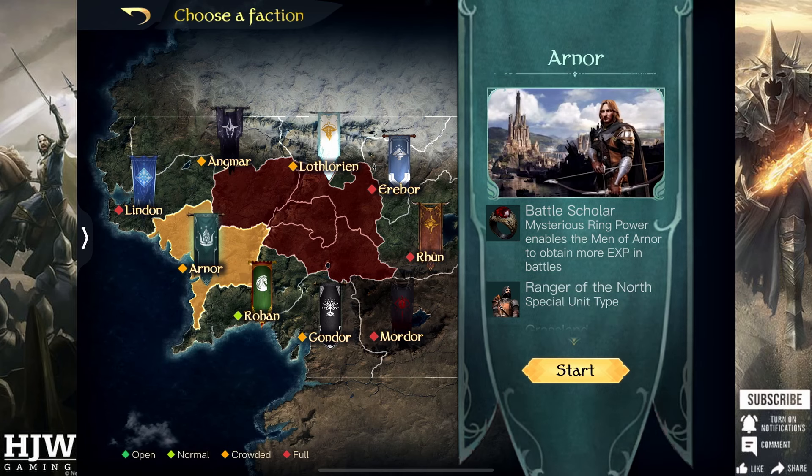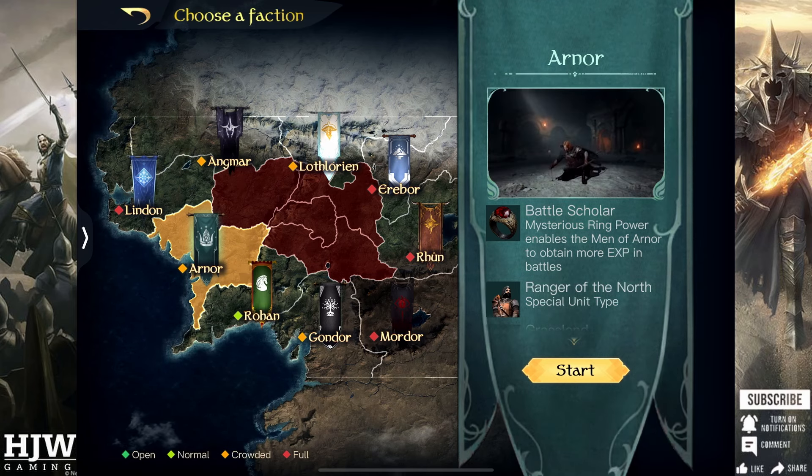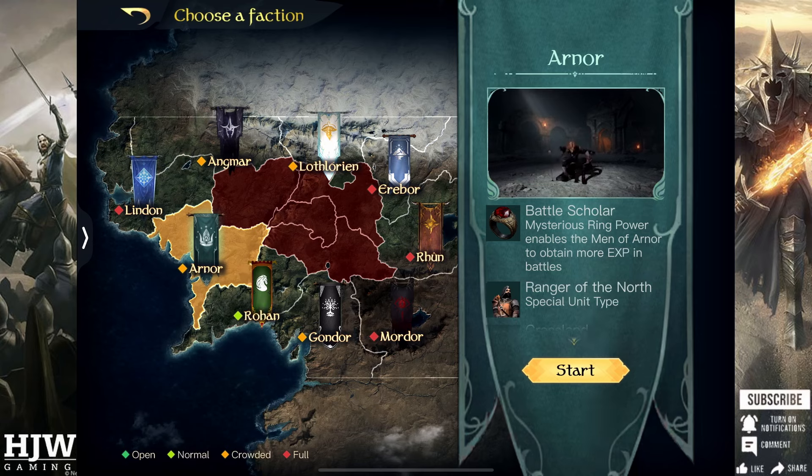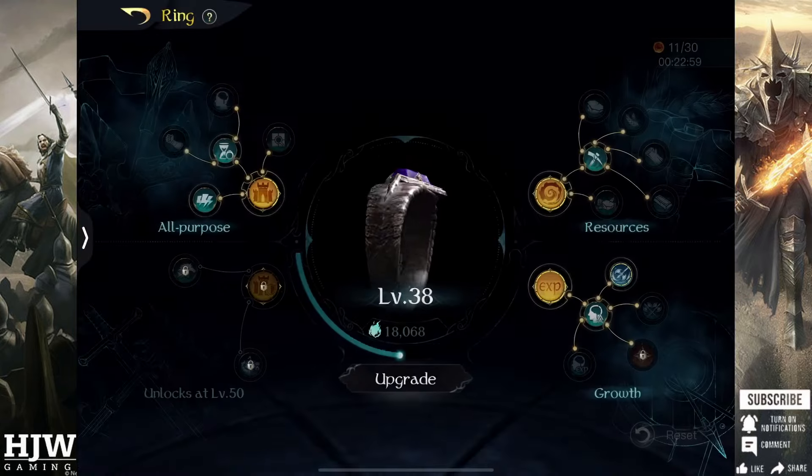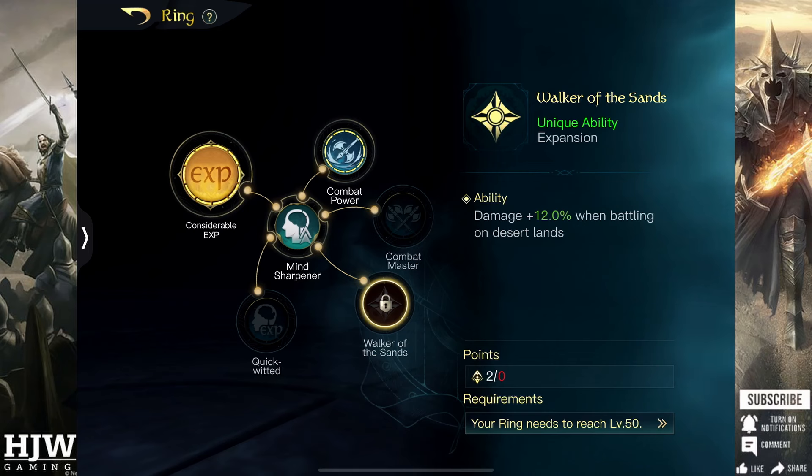One thing to bear in mind with all of these is that most of them aren't takeable before ring level 30 and most are ring level 50. So these should be taken pretty much as soon as you get to ring level 50 if they're a good skill — Lothlorien, Erebor, Mordor and particularly Arnor you should take as soon as possible. Just take a look at your tray and see if it will help you at the current time, and they usually take two ring skill points to use as well.